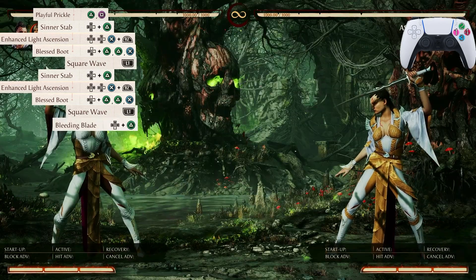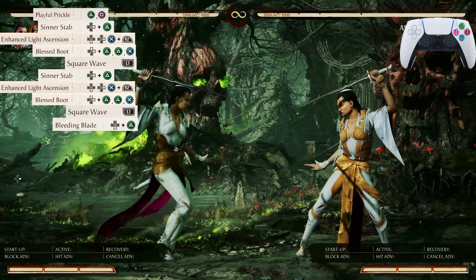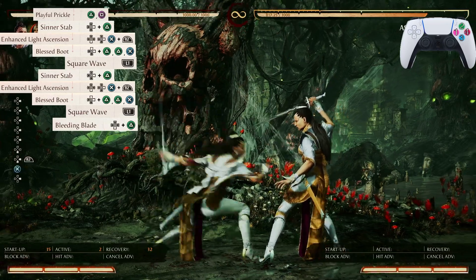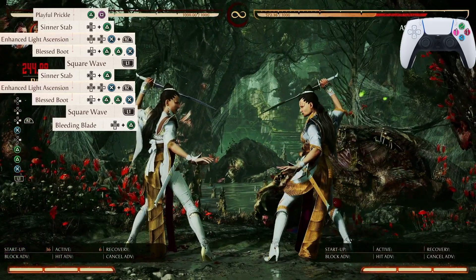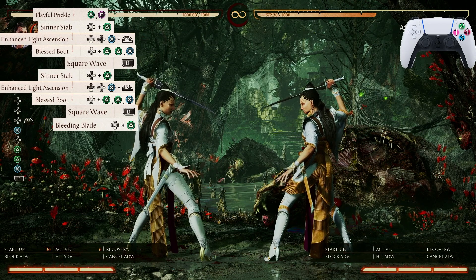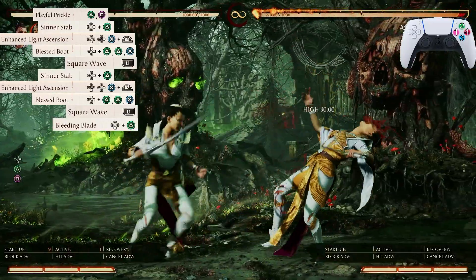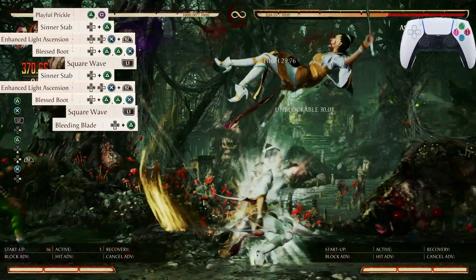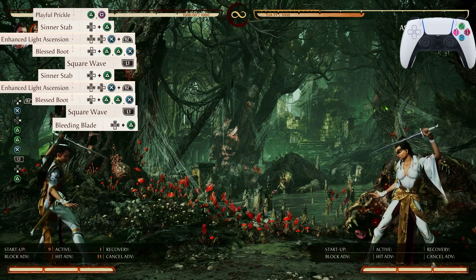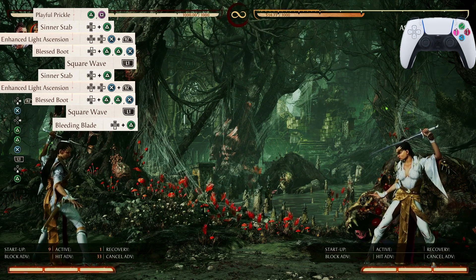This is the last input for this combo. On that last Blessed Boot, you're going to call in your cameo at the same time you press 3 — immediately after pressing it, not a second after, otherwise it won't land. Let's start from Playful Prickle and go all the way down to Bleeding Blade to finish the combo. If you did it correctly you should be at 485 damage and land the uppercut.